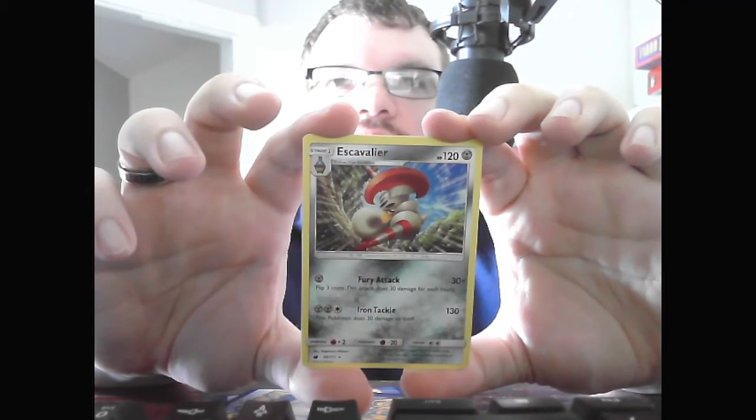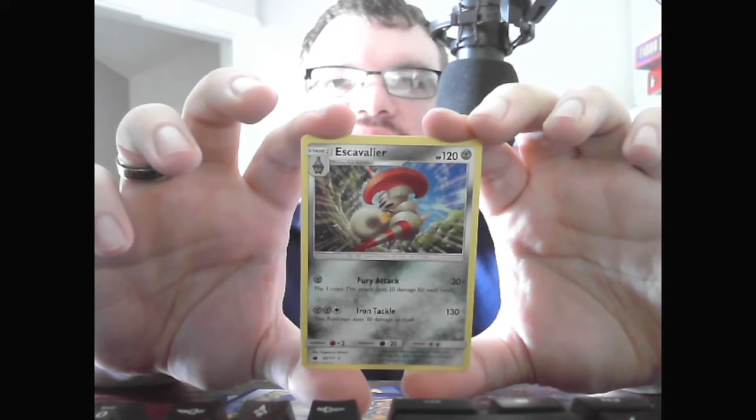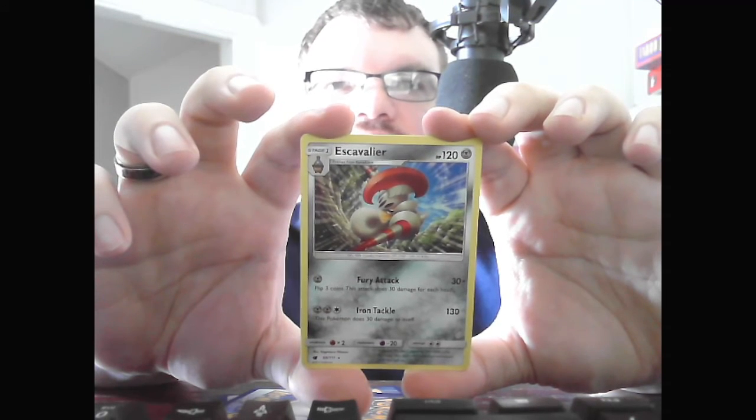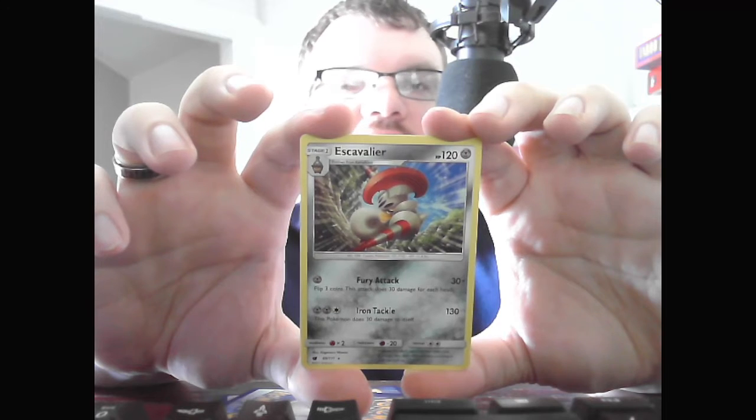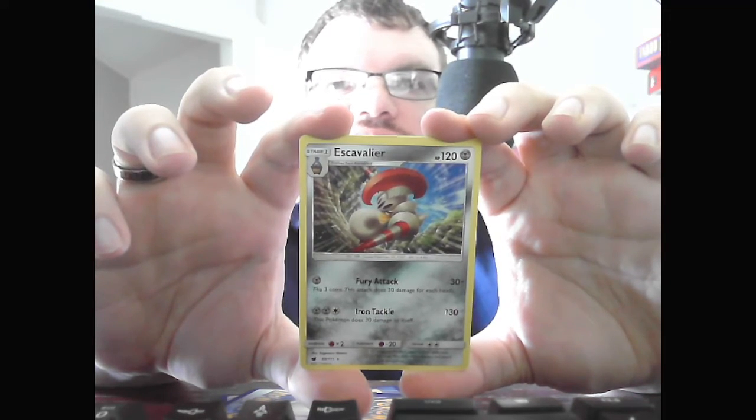Stage 2 Escavalier, HP 120 Steel. Fury Attack, 30 times — flip 3 coins, does 30 damage for each head, so it can do anywhere from 0 to 30 to 60 to 90. Iron Tackle, 130 — this Pokemon also does 30 damage to itself.